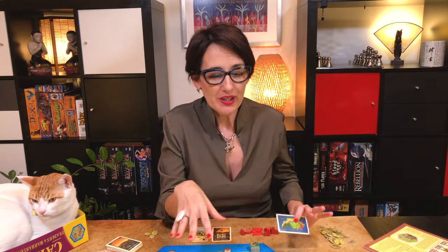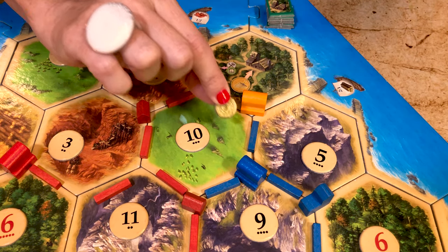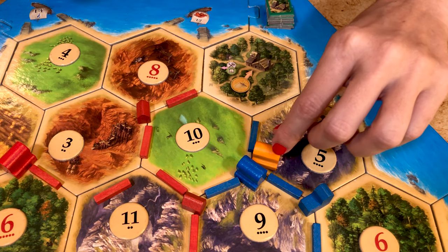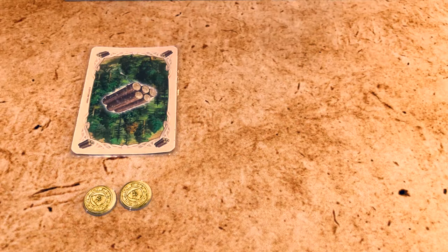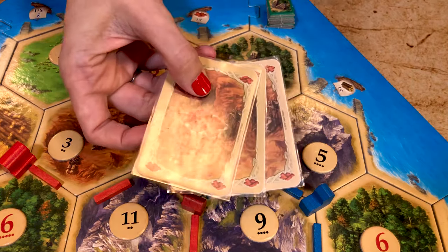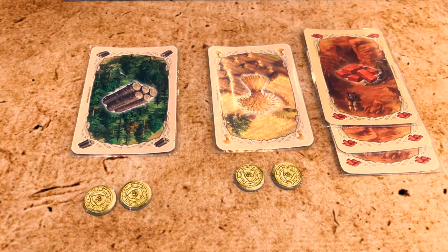Now let's look at what we can do with gold. You can pay one gold per road you use that belongs to another player — this can help your wagon take the shortest way between two trading hexes. Up to twice per turn you can spend two coins to buy one resource of your choice. You may also trade resources for coins with other players, the bank at four to one, or harbors at three to one.